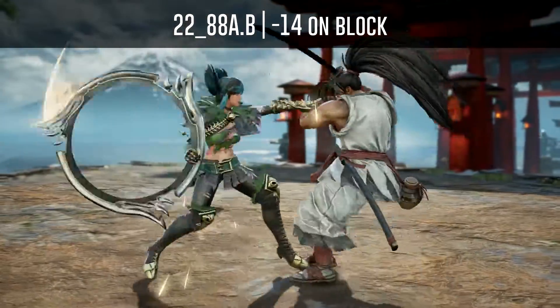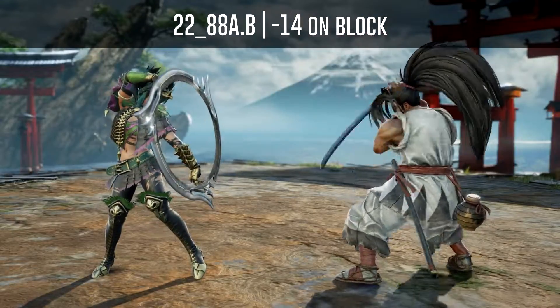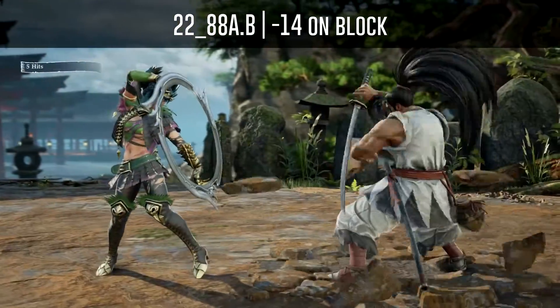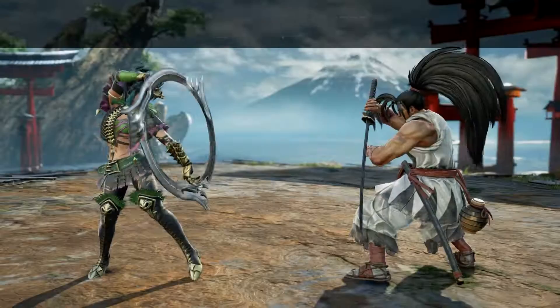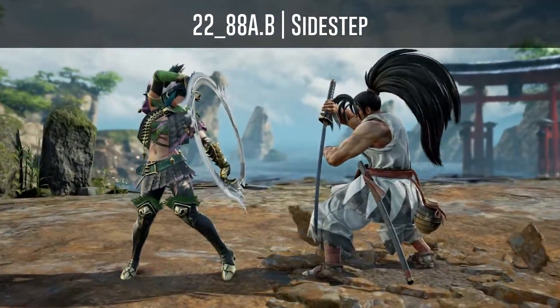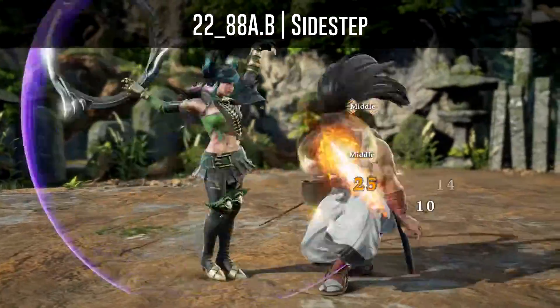Haomaru's 2-to-AB is minus 14 on block. You can sidestep the second hit — some characters such as Jolly Satira, Shangfa, Hilde, and Siegfried can step it to either side.